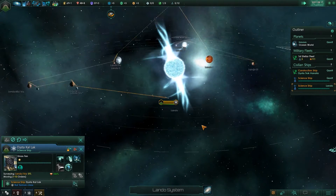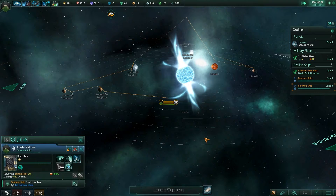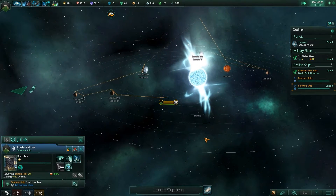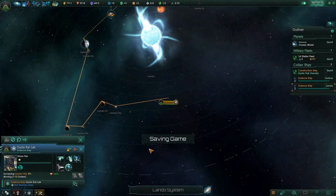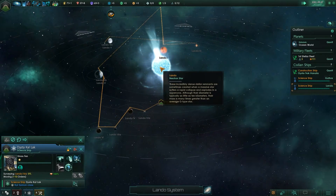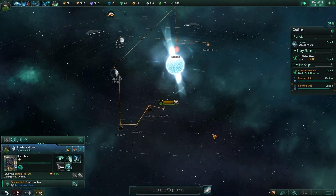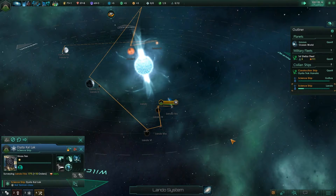Once this one finishes surveying Lando, I'll call the episode and bid you farewell — hopefully we'll be back with more Stellaris. Let's see what's in Lando. Oh, it's a neutron star — okay, that makes sense. Not a black hole. There are black holes, but it's not that one.